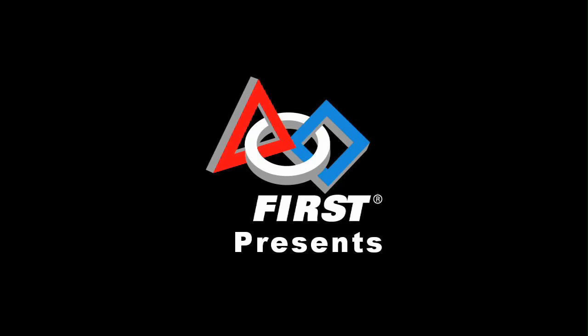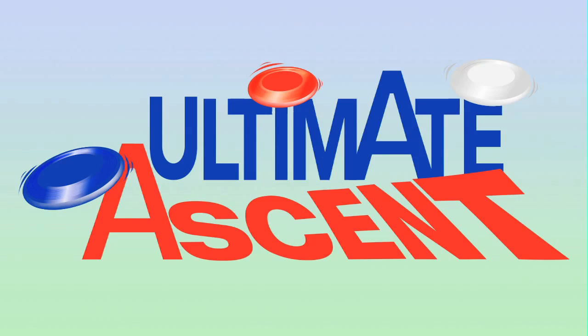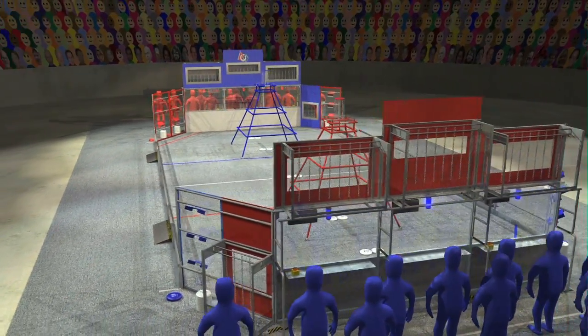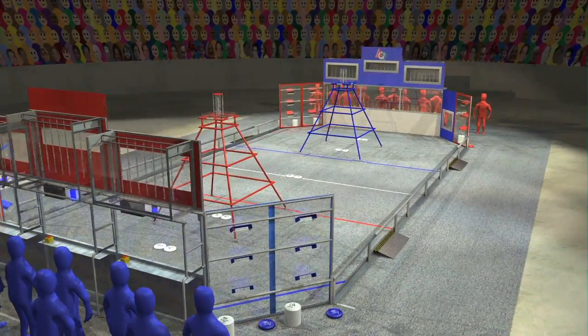Welcome to the 2013 FIRST Robotics Competition and this year's game, Ultimate Ascent. Ultimate Ascent is played on a 27 by 54 foot field. Alliances of three teams each operate their robots from behind Alliance walls at the ends of the field.